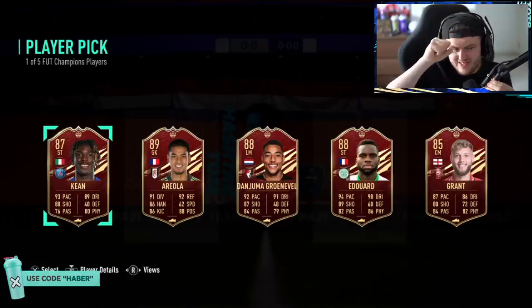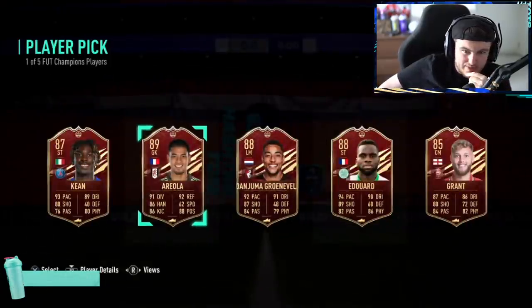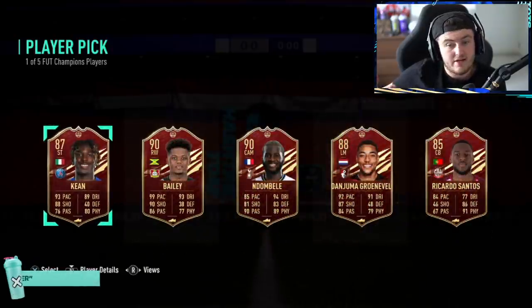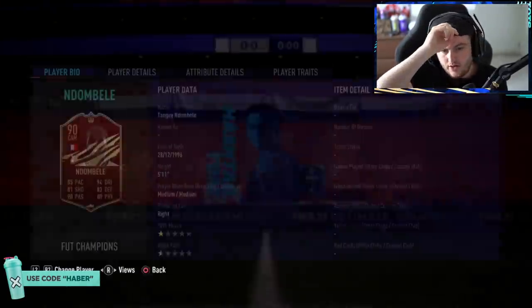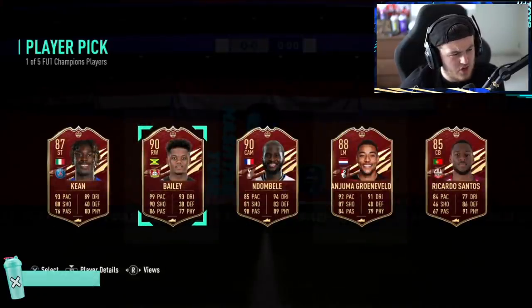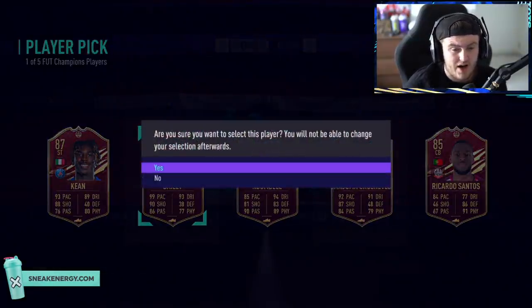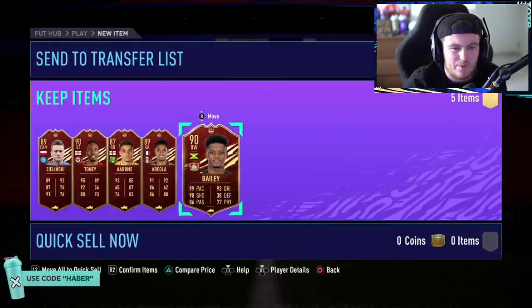Oh no, we were doing so well. Is it Edouard? He's picking Areola. That's fair - Edouard's cheap anyway, you'd be able to afford Edouard with these rewards. Last pick - Endonbale or Bailey. Why couldn't you have had one of those cards in the other pick so you could have got both? Endonbale or Bailey - I think I'd choose Bailey, personally. Not very good Top 100 player picks there.